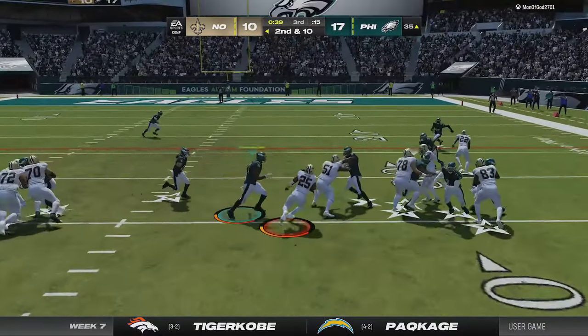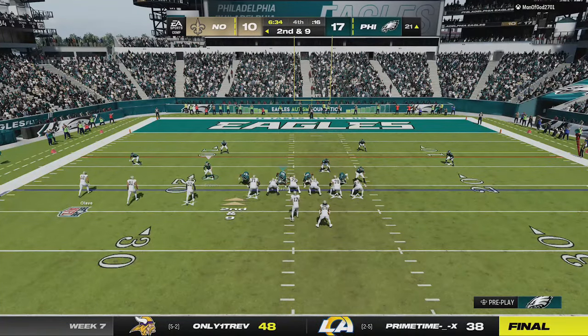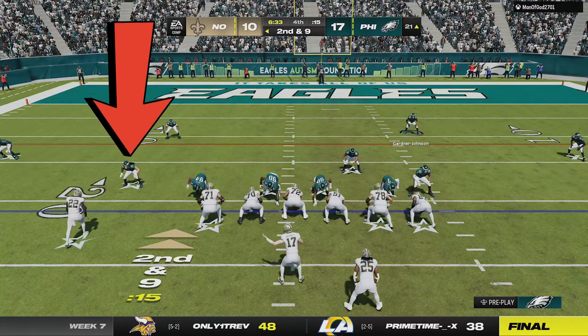I do this setup on the next 2 plays and he only gains 1 yard total, as I make the same motion out with the linebacker and it makes this defense look just like the 4-3 even 6-1, only with a blitzing cornerback on one side and a safety on the other, meaning faster blitzes and better coverage.